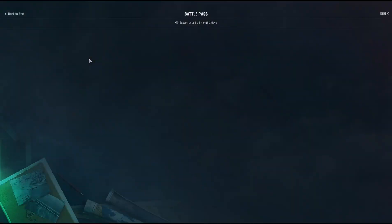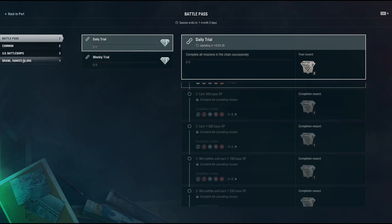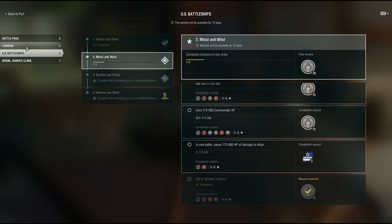I want to get the submarines. Let's go to the combat missions. Battle Pass — there's nothing in there about subs. What a brawl and rank — nothing. U.S. battleships here, just for U.S. battleships. But there's nothing. These new U.S. battleships are awesome, but there's nothing about British submarines.